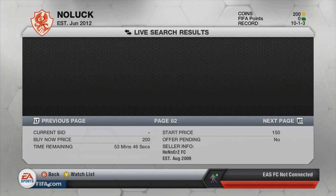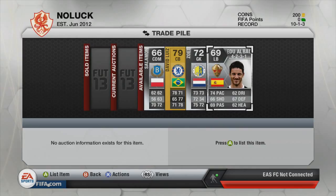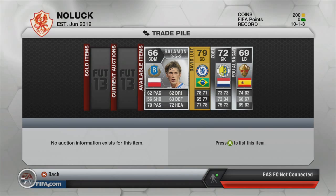Go along to the 60th minute and try to pick up another one. There isn't another one, so I'll go back, send them to the trade pile, and show you the players I've managed to pick up. As you can see, I've got 3 silver players — they've all cost 200, so they've cost 600 between them.